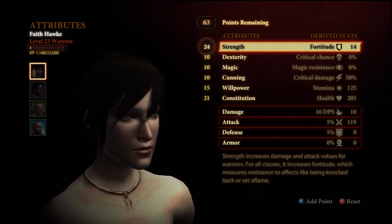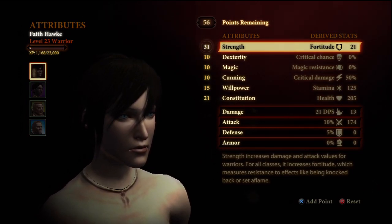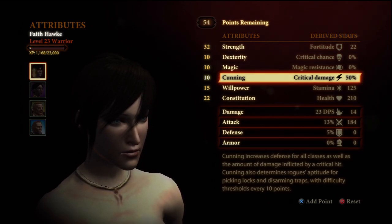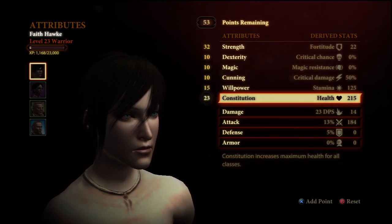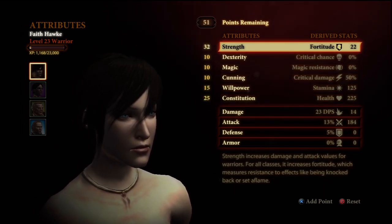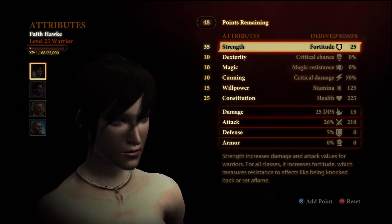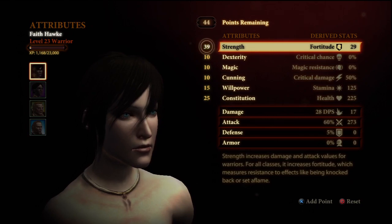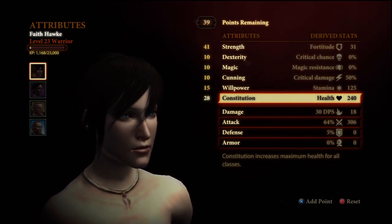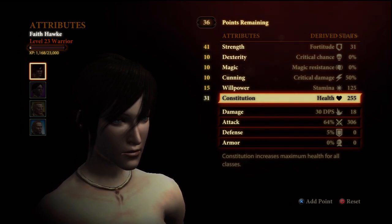At level 9, we're going to bump up to 24 strength. At level 10, up to 27 strength. At level 11, up to 30 strength. At level 12, we're going to move up to 32 strength and 1 constitution for 22. At level 13, which should be around the start of Act 2, we're going to buff our constitution to 25, which takes care of all armor requirements in Act 2. At level 14, we're going to buff our strength to 35. At level 15, we're going to buff our strength 3 more to 38. At level 16, up to 41. At level 17, we're going to buff our constitution up to 28. At level 18, we're going to buff our constitution to 31, which handles all armor requirements in Act 3.